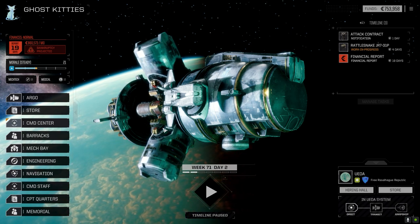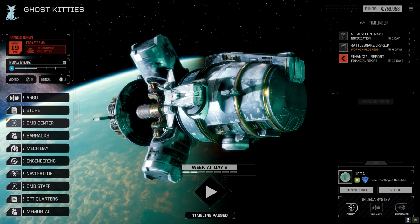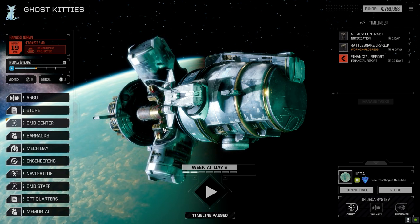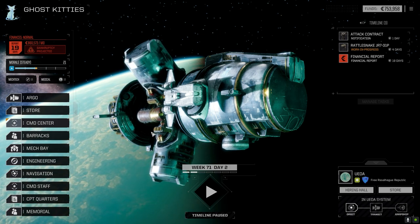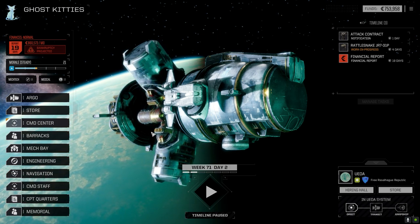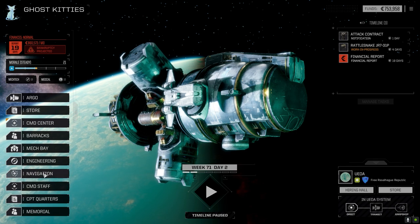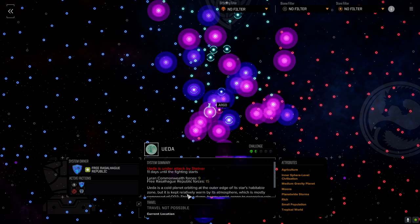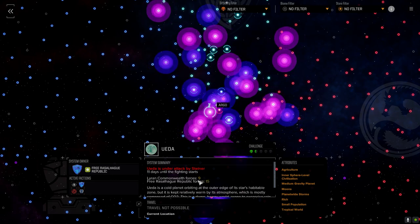I dropped the Hunchback out of the mech bay because I figured the Rattlesnake is probably a better bet right now. You'll notice at the top it says contract notification in one day. I was able to find a system we could jump to and pull off some contracts — we got here just before it started. We're in an attack position for Rasselhag attacking Kurita, and I believe they've got more forces. Wait, actually we've got 15 and they've got 9, so we should be able to beat them back pretty quickly.